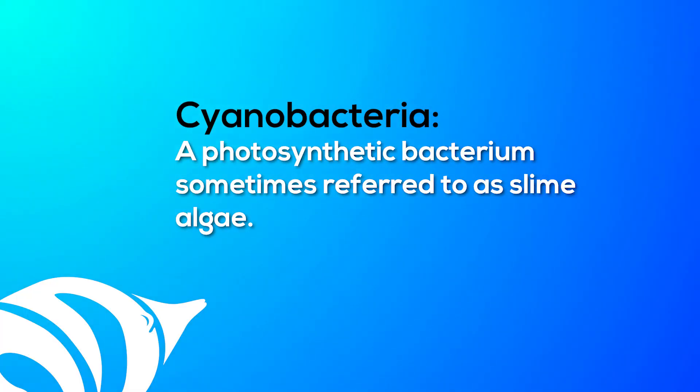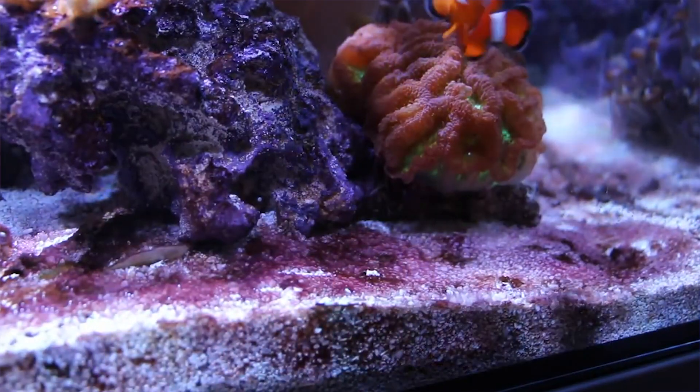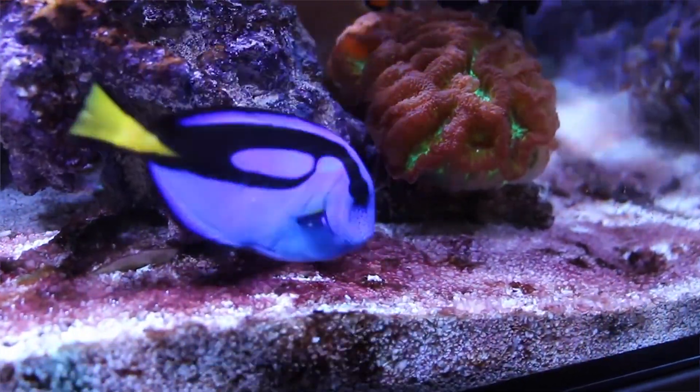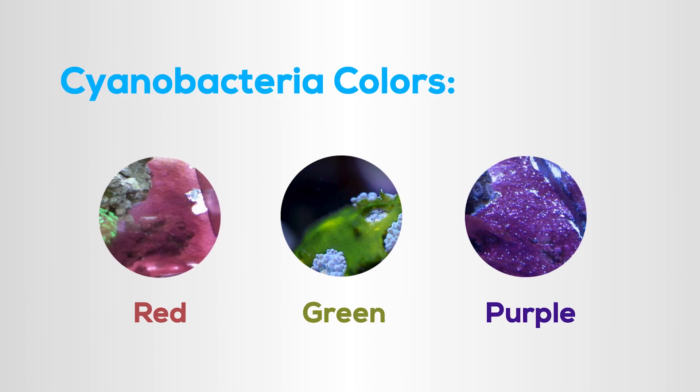A lot of people think cyano is a type of algae, but it's actually a photosynthetic bacteria. It's slimy and often grows in sheets that can be siphoned or blown off of the rocks or substrates quite easily. It comes in different colors like red, green, or deep purple.